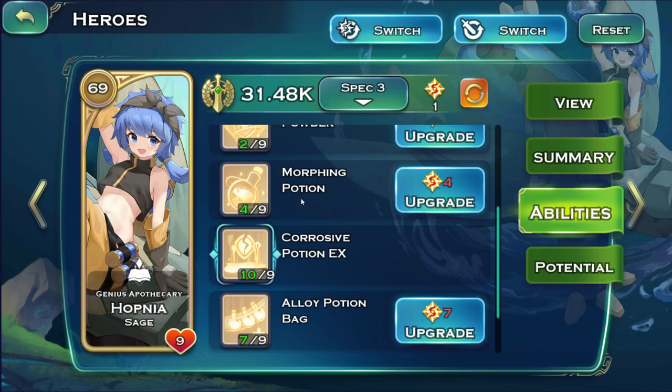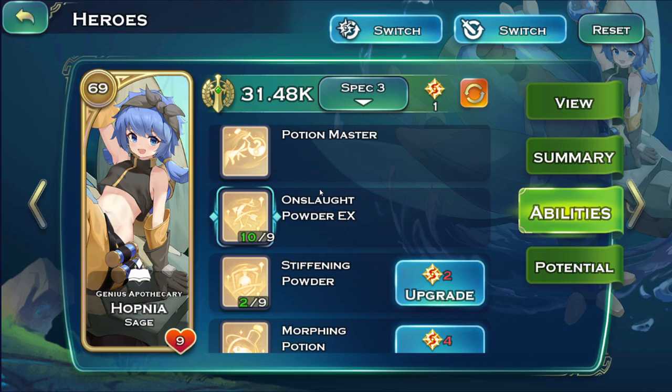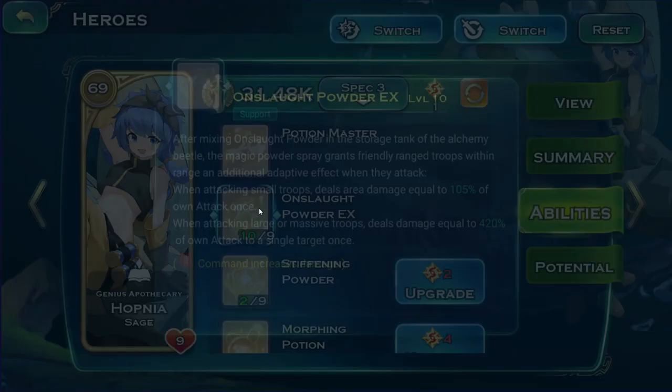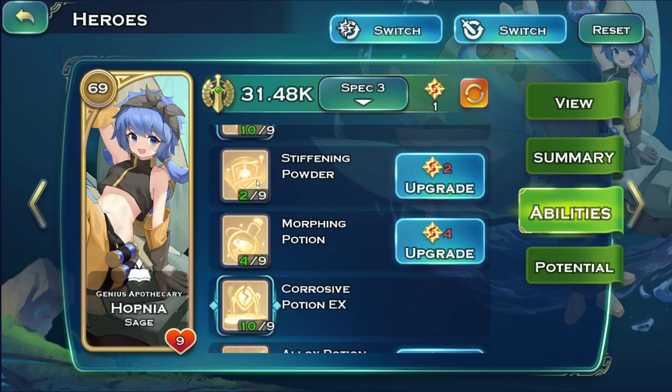For events, what you want is Onslaught Powder, Corrosive Potion, and this third ability which I believe helps you cast more of these — or possibly only affects the Stiffening Powder. Honestly, to this day I still don't fully understand what this one does.